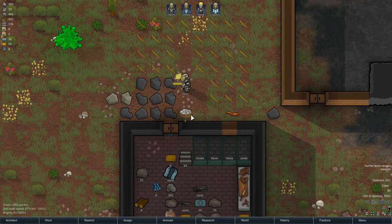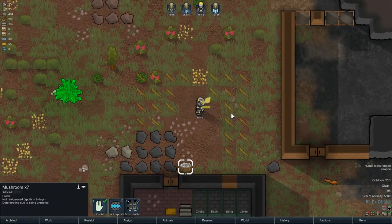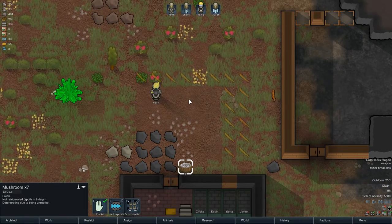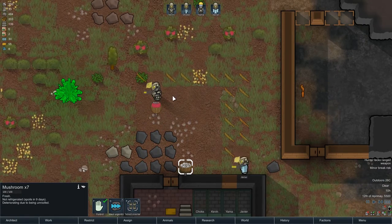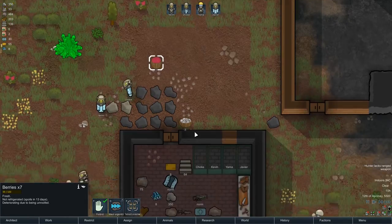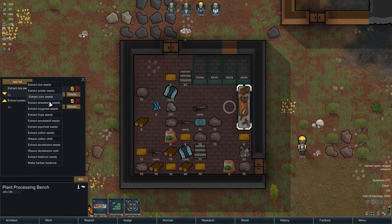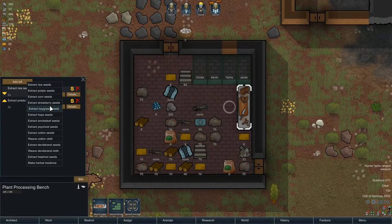Now we're going to get any seeds out of this. Oh, we've got some mushrooms! I've got a feeling I might have to trade to get some of this stuff. So we're just getting berries from that — interesting. Let's try extract seeds from... we've got mushrooms but they're not on the list.